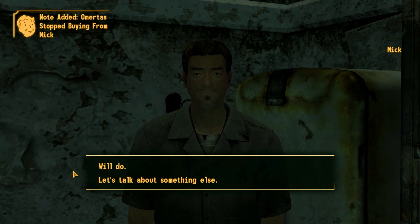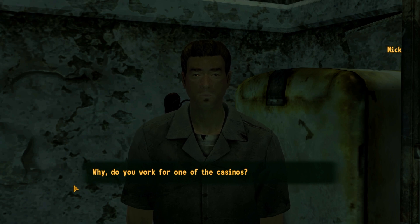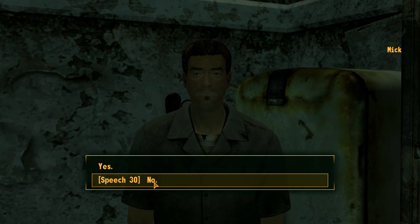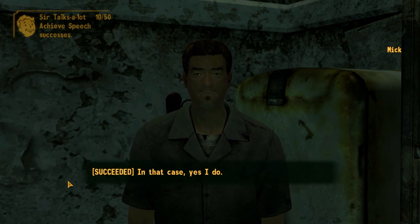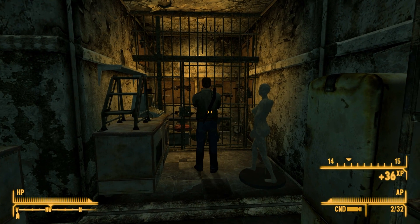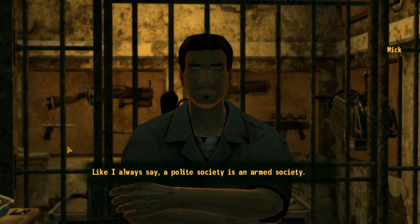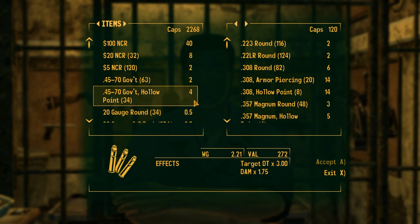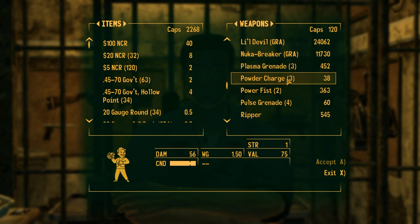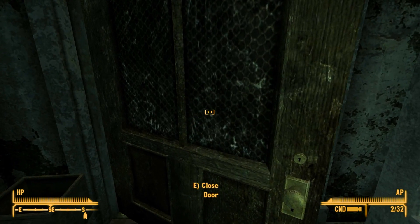That's interesting. Do you have any special items? Yes — Mick leads me to a back room. 'A polite society is an armed society!' I like this guy. He has some really good stuff that is also really expensive. I'm going to have to go make some money at the casinos.